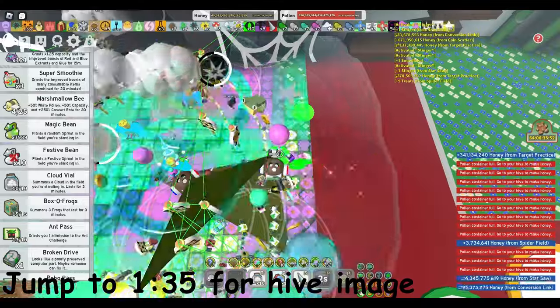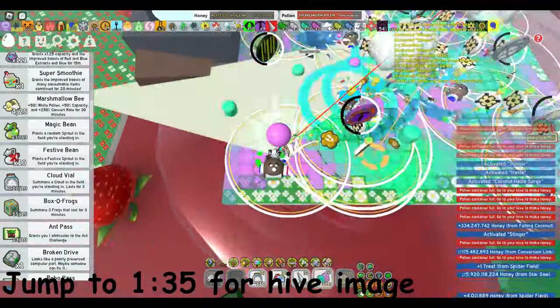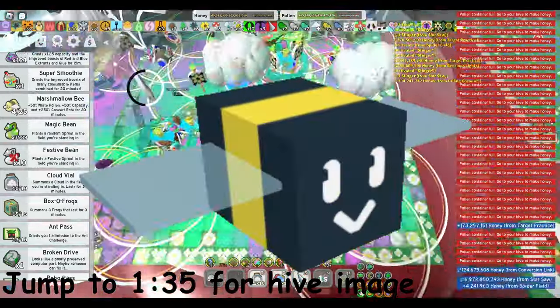Your epic bees are going to be commander bee, honey bee, shocked bee, and demo bee. For your rare bees, you'll want looker bee, hasty bee, brave bee, stubborn bee, and basic bee.